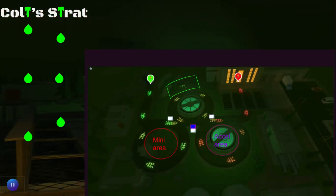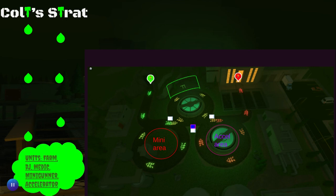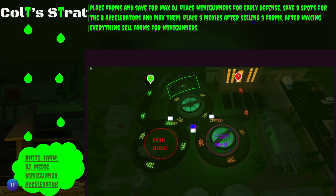I got the idea to put sections, so this is going to be the mini gunner section. For Blade's section, I'll leave channel links in the description. Blade is the only one that really has anything unique — he's going to bring farm, DJ, medic, mini gunner, and accelerator. Don't worry, Warden and Cowboy will make an appearance. His farming area is right here, his accelerator area is right here, mine's right here. He places his mini gunners right there, this is his DJ, and the white is the medics. Place farms and save for max DJ right off the bat. Mini gunners for early defense, save eight spots for the accelerators.